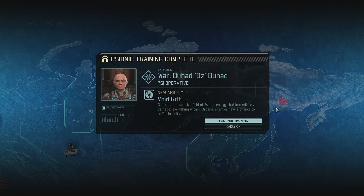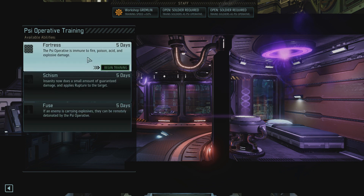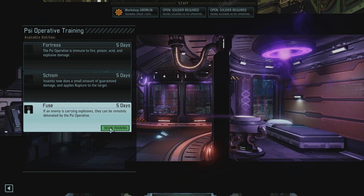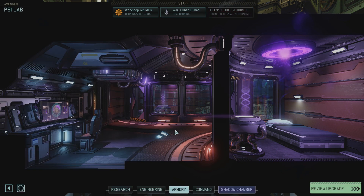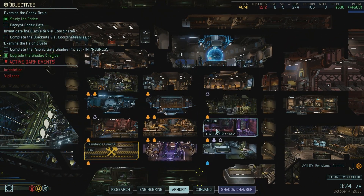Generate an explosive field of psionic energy that immediately damages everything within - that is nice. Fuse, Schism, or Fortress. I think I'm going to go for Fuse because I quite like that. Yeah, let's go for that. I really like that ability - it not only damages enemies wherever you can see them with your Psi Operative and attack them.